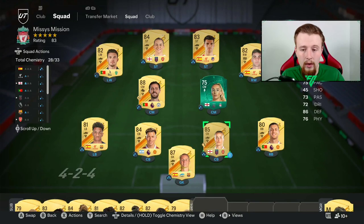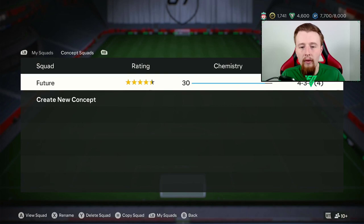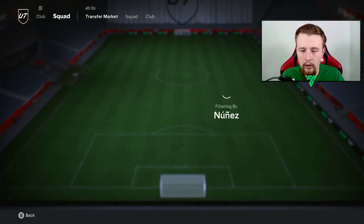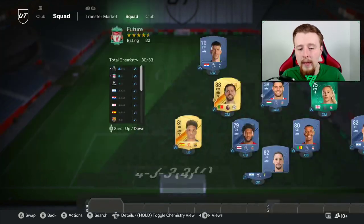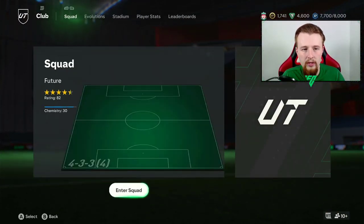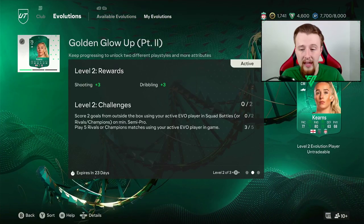The whole aim of today is we're going to upgrade Missy Bo Kearns further and try to pick up one or two cards for the team we're working towards. The future team is going to be expensive — Darwin Nunes, since we last looked at him, has gone up quite a lot. He's currently sitting around 25,000 to 30,000 coins, so it's going to be hard to obtain him just to do evolutions. If we can get Matip and Perisic quite quickly then we can work on doing them. But for now the focus is on Missy Bo Kearns — we need to do two more games with two goals from outside the box, which should be fairly simple.